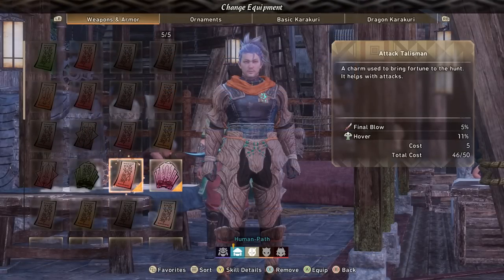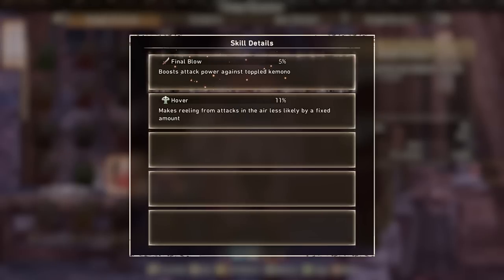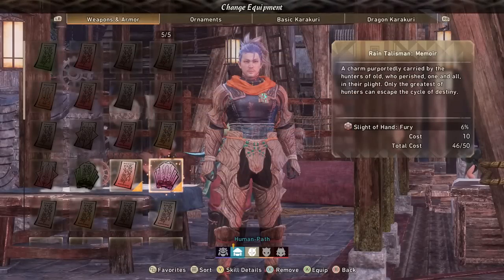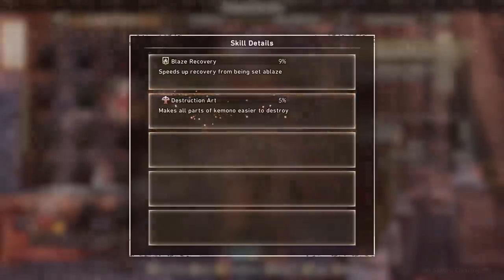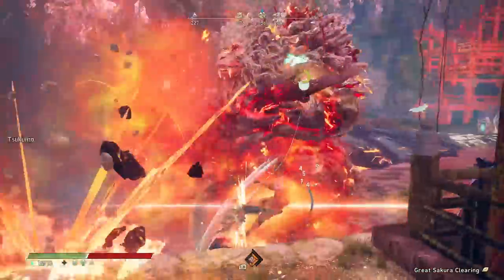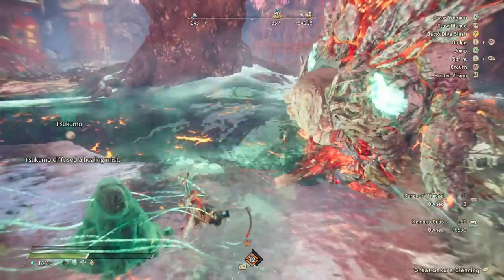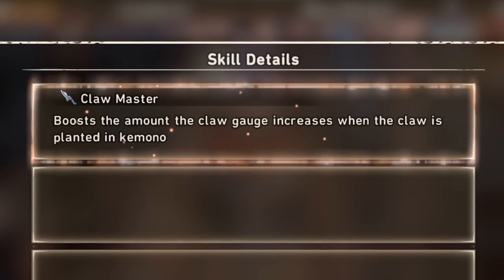But which talisman should you care about? I believe there are two types that matter: survival and utility, or DPS. For example, an attack talisman that only costs five gives 5% extra attack power against toppled Kemono, letting you get extra DPS. There's also utility, like reeling less from attacks while airborne using my claw. Some talismans give a unique skill — costing a bit more — like getting an attack boost every time I use a Karakuri, which is incredible. There are also great offensive skills like Destruction Art, much like Part Breaker from Monster Hunter, making any breakable part easier to destroy, which can make the fight easier because breaking a part staggers or knocks down the Kemono and removes offensive capabilities. And having a weapon-specific talisman can be incredible if the skill is worth using — in the case of Clawmaster, it certainly is.